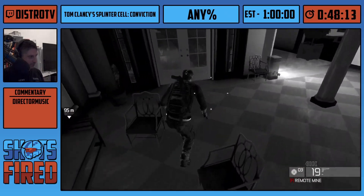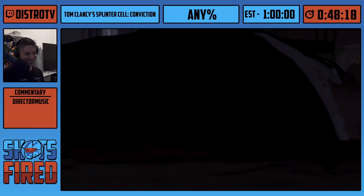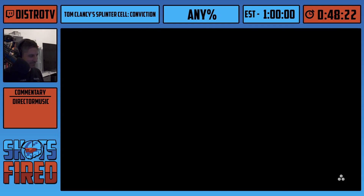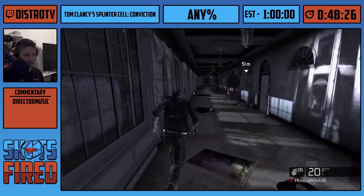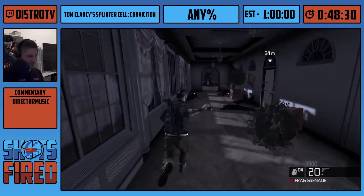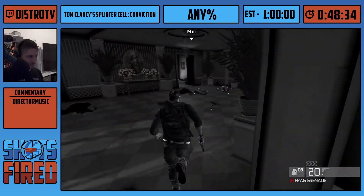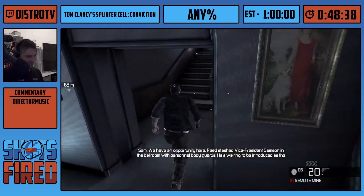First try! Marathon luck working — unironically. That is super inconsistent, by the way — I'm very glad I got it first try. Now we're in the final level — the White House. Immediately there's a bunch of running and grenading — run-aiding — a very common thing. The chandelier stuns the enemies for a few seconds, just enough for me to get past them.